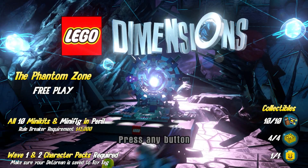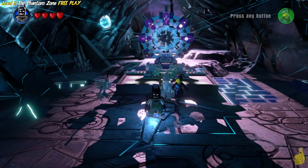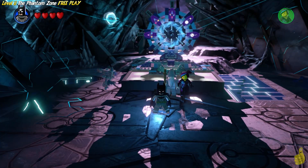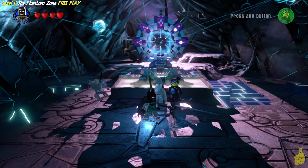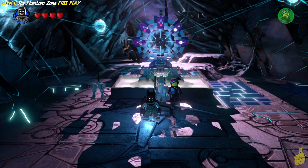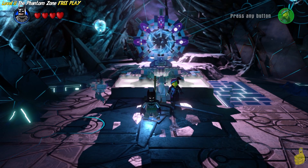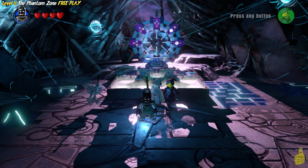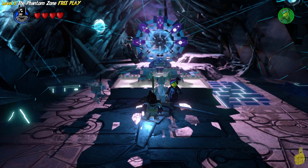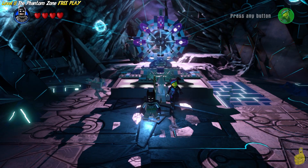Wave 1 and 2 character packs are going to be required in order to complete this fully. We do have quick links down below in the video description. Each of the minikits and even the minifig in peril actually have the ability or character required listed. So you can kind of make your little checklist and see who you've got and who you don't before you even start. We opted to put them all in the description so you can see what's required.